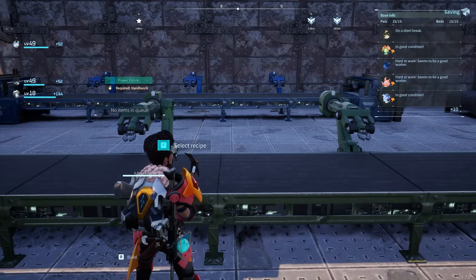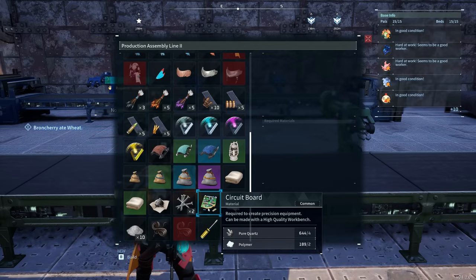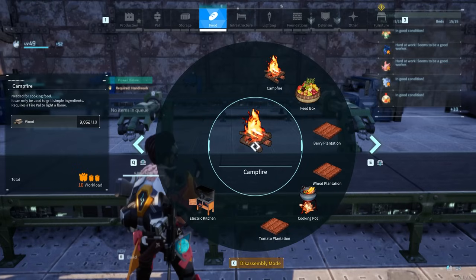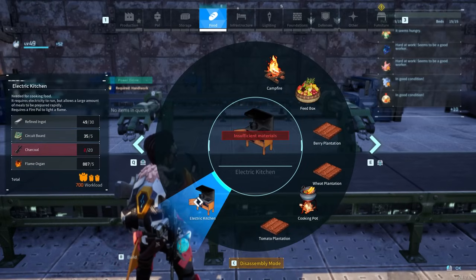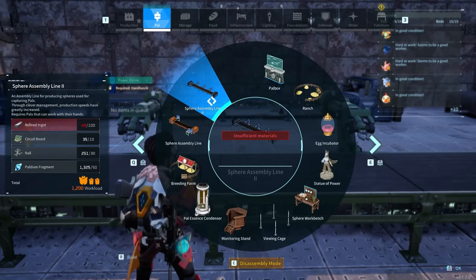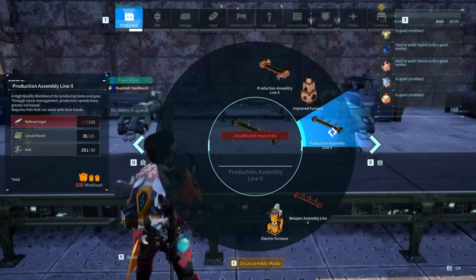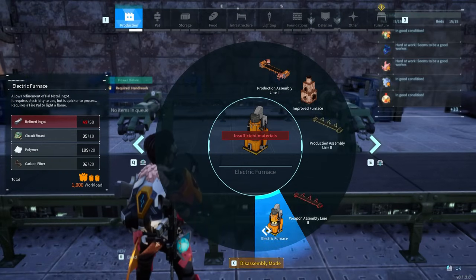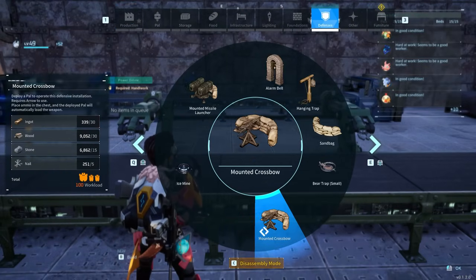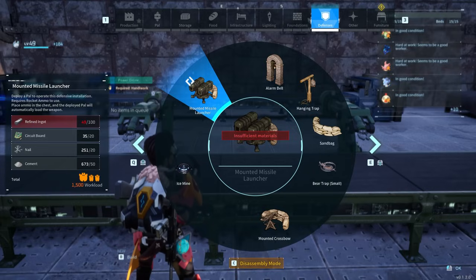Circuit boards are used for your late game production lines, late game furnaces, and late game kitchens. It costs four pure quartz to make a circuit board plus some polymer, and you will burn through pure quartz pretty quickly, especially setting up multiple bases. For example, the electric kitchen takes five, sphere assembly 2 takes ten, and the jet dragon saddle and electric furnace take ten each. If you're going for base defences like the missile launcher you need a lot as well.